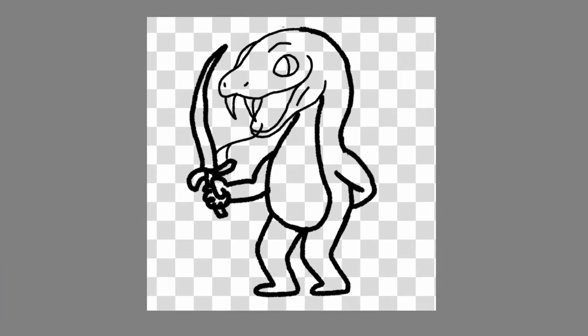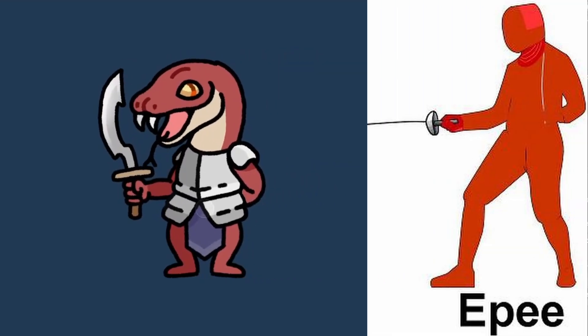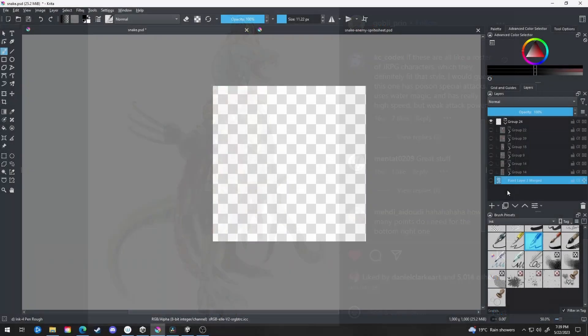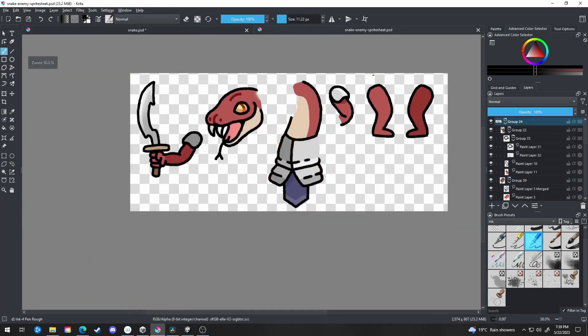I started with a sketch just to get the basic shape of the enemy out of the way. I know it looks a little goofy here, but that's because we don't want the final version to look goofy. I knew ahead of time that I wanted the skirmisher to have this fencer position where one hand is behind its back and the other is holding the sword out in front. I also saw a cool design on Instagram and took some inspiration from it for the armor. From there, I went over it again with the proper brush and filled in all the colors, ensuring that each body part is grouped into its separate layer.